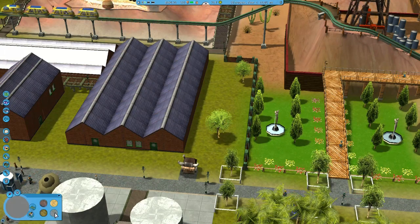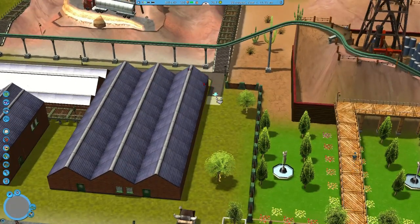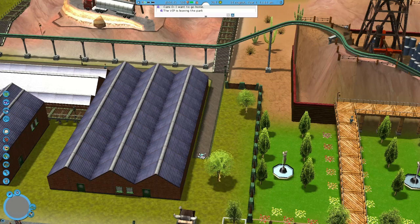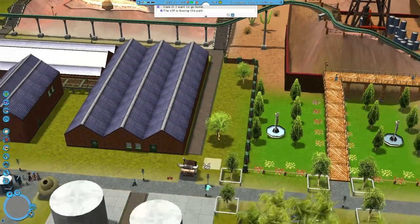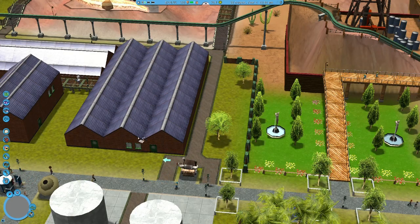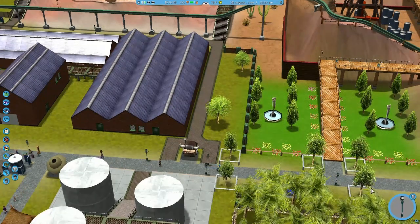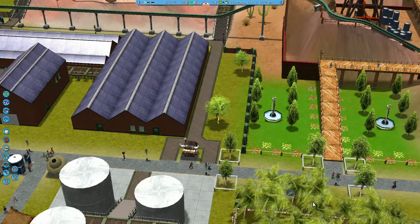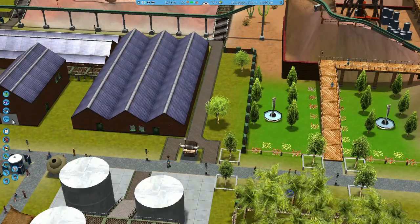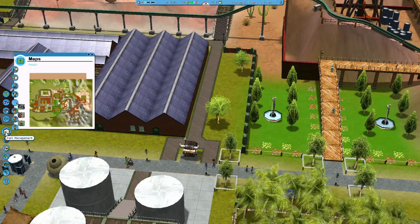I'm going to get rid of that fencing there just like I explained - it's a nice place to put a path coming up that way, linking the park and giving more accessibility to the patrons. The VIP is leaving and I'm hoping I met her requirements. We've got a nice new pathway going up there, making it easier to access that other area in the park. Plus if I put the roller coaster back there I need a pathway to get more people going in that direction.